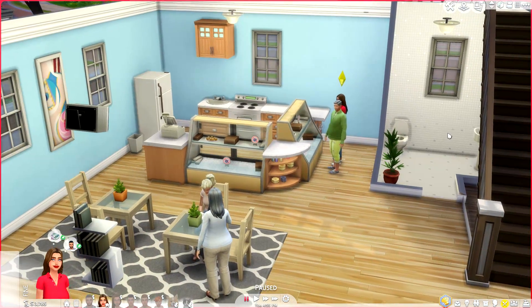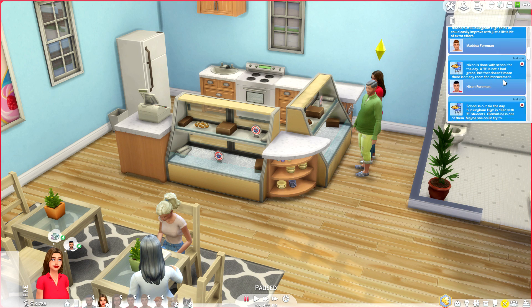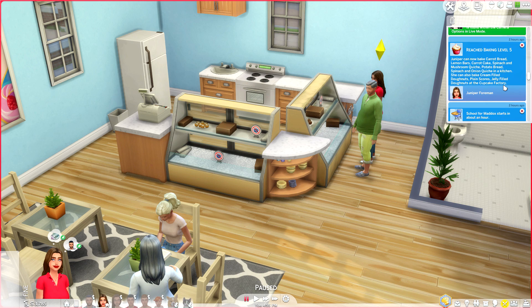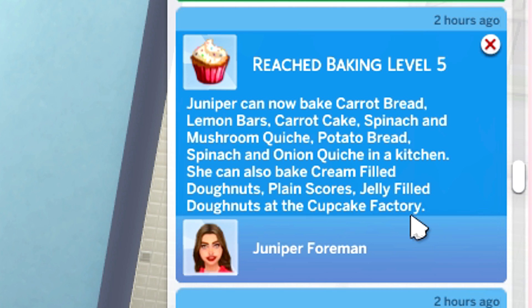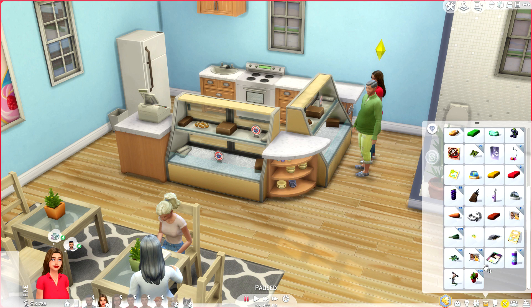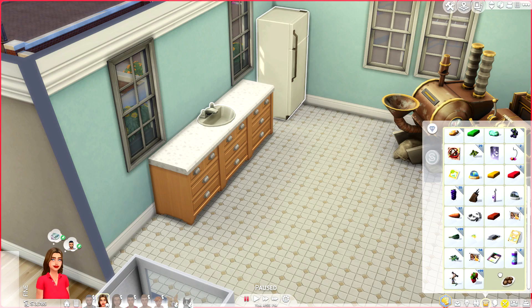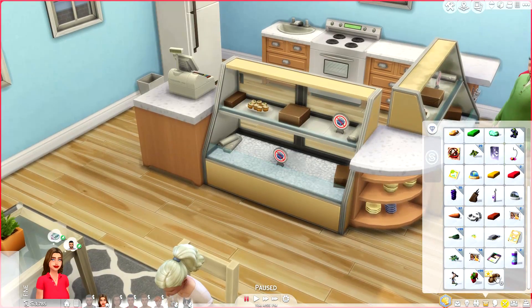I want to show you guys how Sims decorate pastries — I think it's really cool. I never knew it was a thing until just five minutes ago when I clicked on the plain muffins and saw the toggle to decorate things. Also, June has reached level five of the baking skill — can I get a what what?! Juniper can now bake carrot bread, lemon bars, carrot cake, spinach and mushroom, kanuchi, potato bread, and spinach and onion. She can also bake cream-filled donuts, plain scones, and jelly-filled donuts at the cupcake factory. We actually made some cream-filled donuts that we need to put in the display case before they spoil, and then we're going to lock up the place and head home.